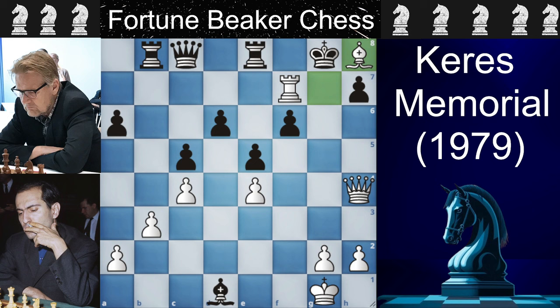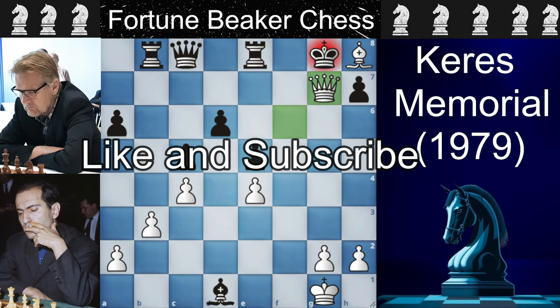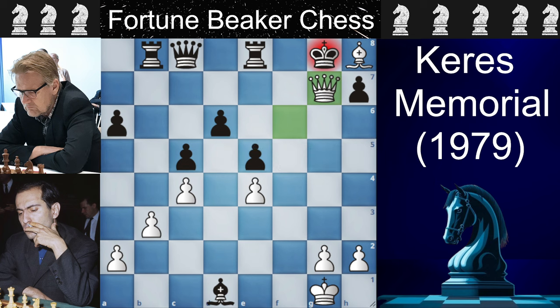The bad news for black is you can't take any of the pieces: if you take the bishop, Queen takes E7 is checkmate, and if you take the rook — which is what happened in the game — you will see the checkmate. So this was the analysis of this marvelous game. If you liked the video, please like and subscribe to the channel so we can reach 1K subscribers. Have an excellent day and see you soon!